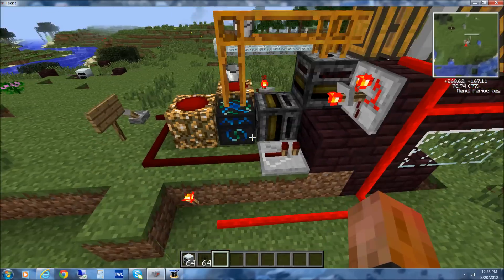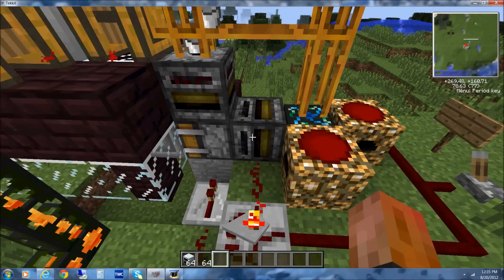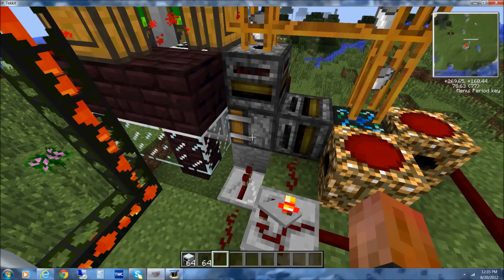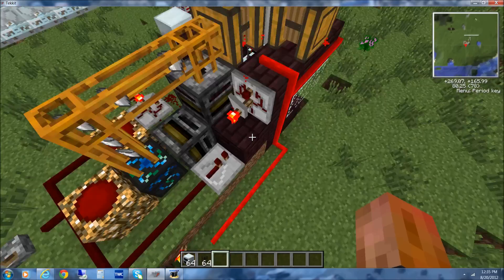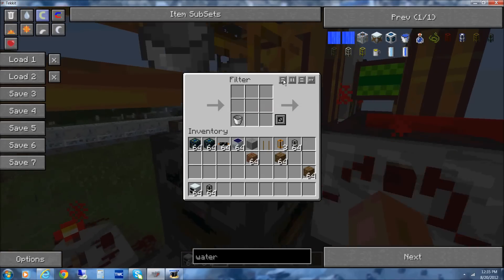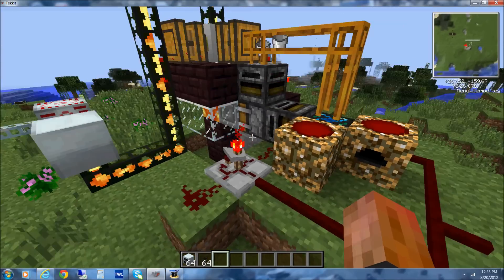How this works is lava buckets are being produced in this energy condenser, which goes through this filter about every second or so, and is deployed a tick after that. Every 0.2 seconds, the buckets are being emptied back through here and recycled, so the deployer does not get full.